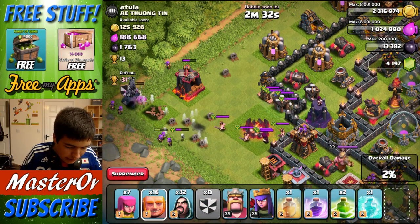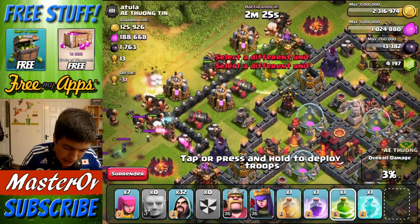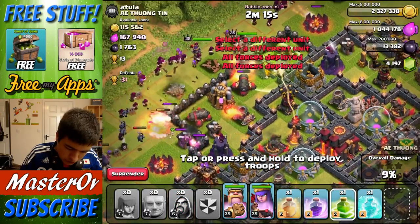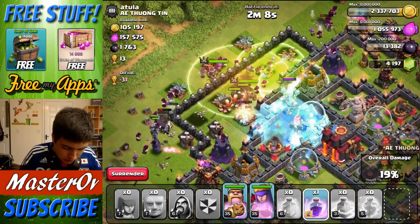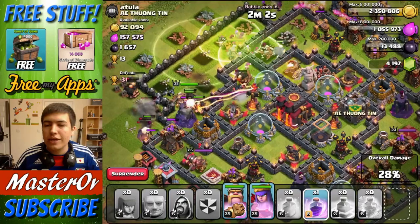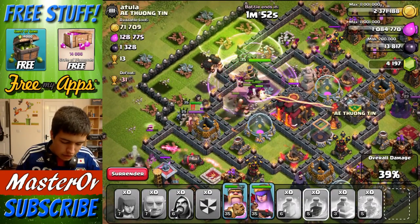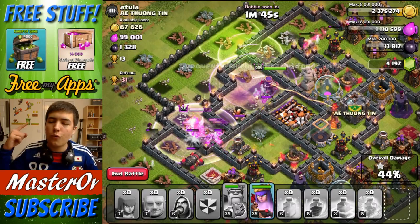I forgot I had a P.E.K.K.A. in the Clan Castle. While that's going on, I'm going to start off our main attack. I'm going to drop a Jump Spell there to get those Giants over, follow that with the King, the Queen, the Clan Castle troops, and a load of Wizards. I'll drop another Jump Spell down and Freeze that group. I'm going to put a Heal down as well. I'm going to save the Rage until they start jumping into the center. The King's going and taking a Wizard down — nice. We're going to drop a Rage in there for the troops that have just gone in. The Queen is taking the Jump and getting into the center. The Queen's taken down the Town Hall — we've got the One Star!